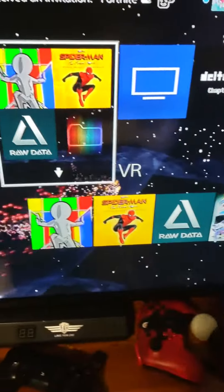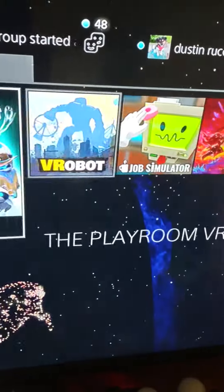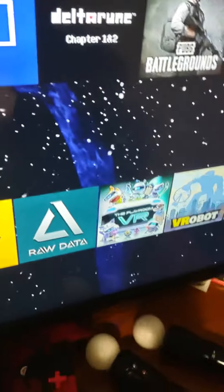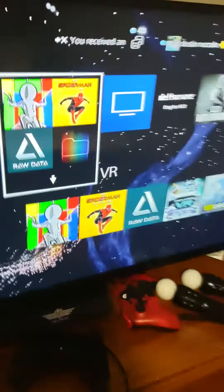When you want to open it, you hold your controller like this, make it do that, and then it should pop up. You can just swipe up just like that and all my VR games are here. So yeah, that's how to make a folder. Drop a like, subscribe if this helps — I told you guys it was simple!